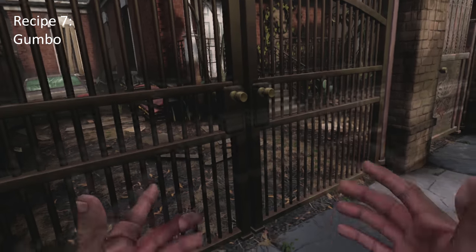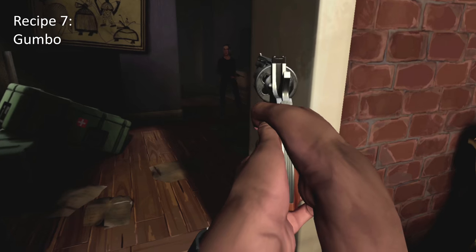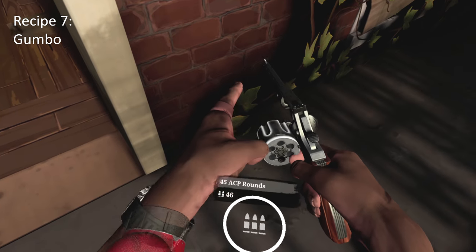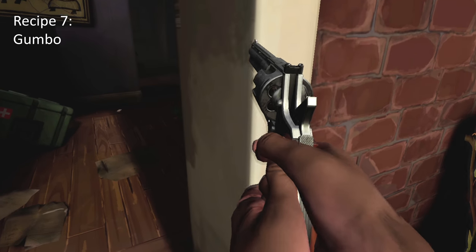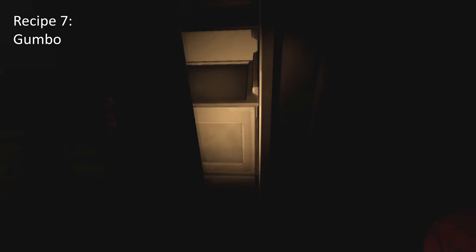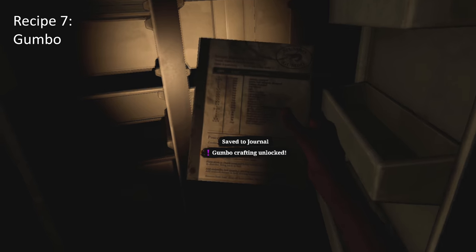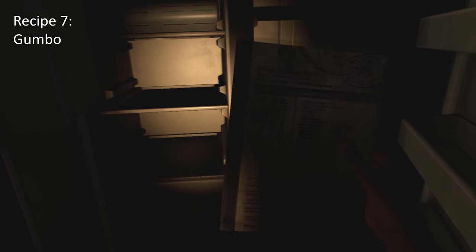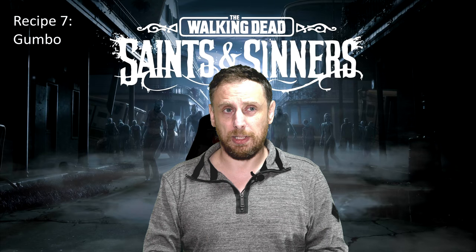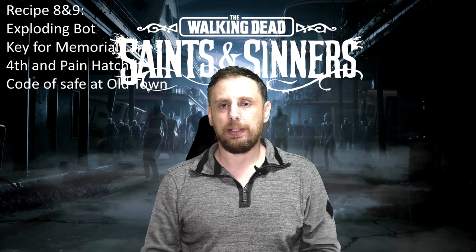Now we're at Old Town. There is a safe here in the biggest house on the map, but you can't get the code until you get to Rampart — so we'll leave that. There is a recipe in the first building you come to: it's a brick building just down the road from where you come in. Go through it, deal with the enemies, and when you go to the fridge you will find the Gumbo. That's the other food recipe — it gives you some attribute, possibly durability.